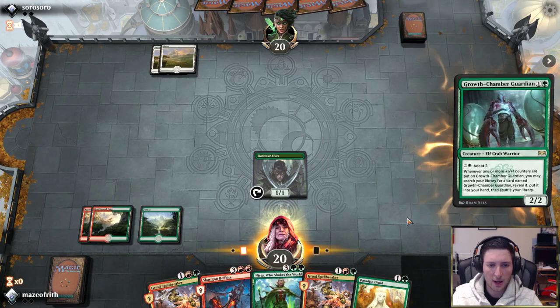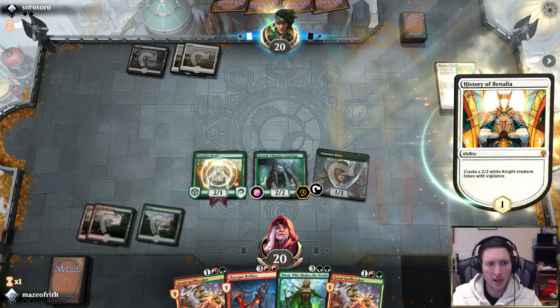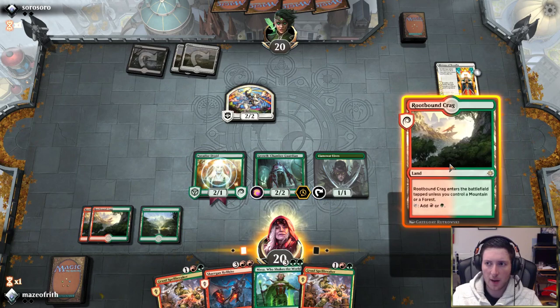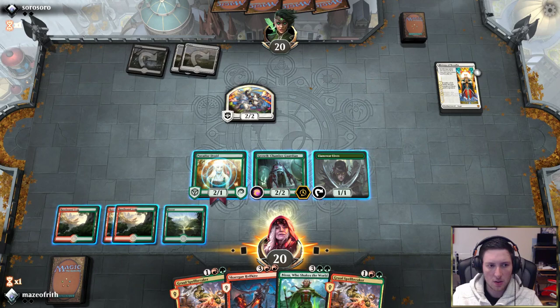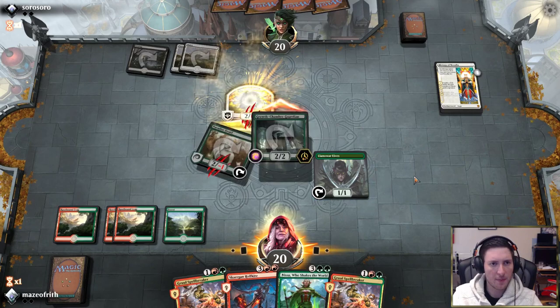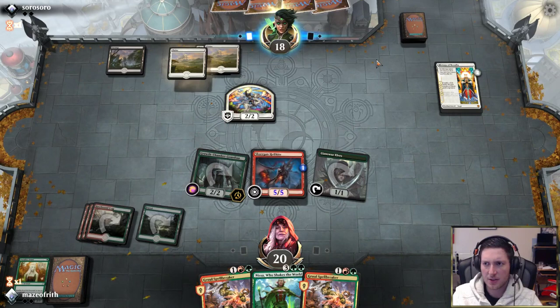This also potentially allows us to cast Nissa next turn, although we only have one Forest. So opponent has all the colors and History of Benalia here. I think we're just going to attack with Growth Chamber Guardian and then make a Hellkite with a counter. Actually, we'll attack with both — we can still cast Hellkite. I'm quite happy to trade Druid for a Knight. We do get to just deploy Hellkite with a counter. In these colors, I'm kind of concerned about Kaya's Wrath potentially, but we get another counter on the dragon.